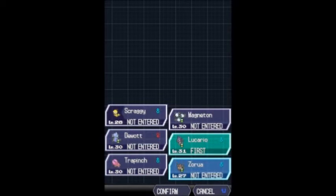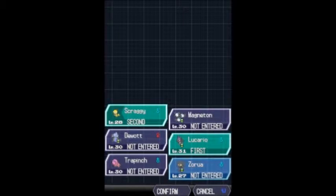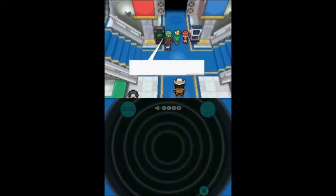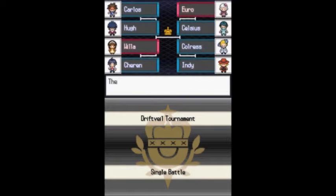Let's see: Lucario, Scraggy, and Zoroa — yes, these are my 3 main Pokémon. And let's check this out — we're going up against my rival. This should be interesting.